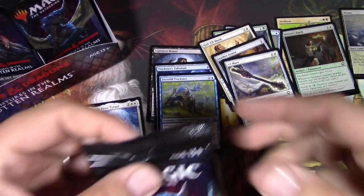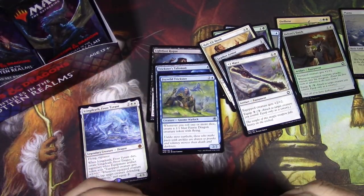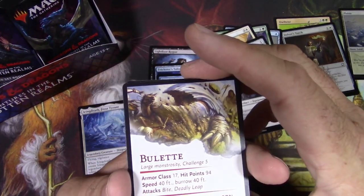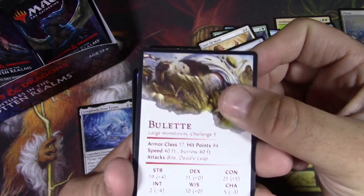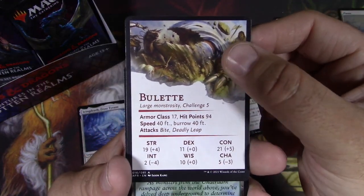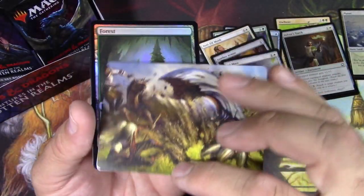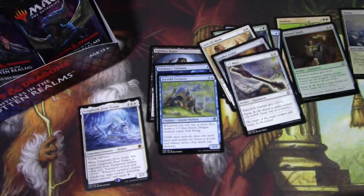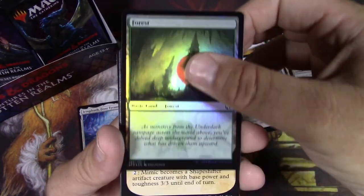There it was if you wanted to pause and read it. Like a bulette creature stat block on the back of this art card. That's pretty neat. I kind of like that. I'll save that for my campaign — maybe I'll throw him in there.